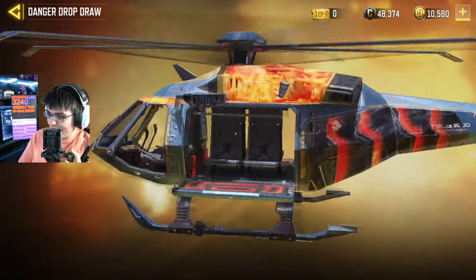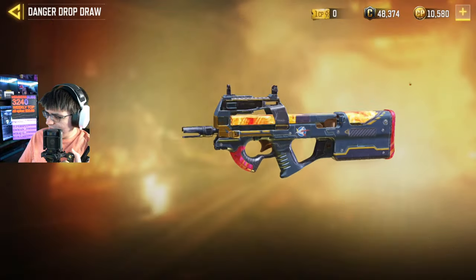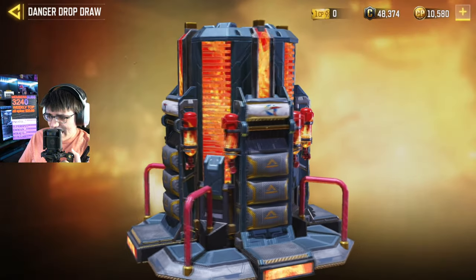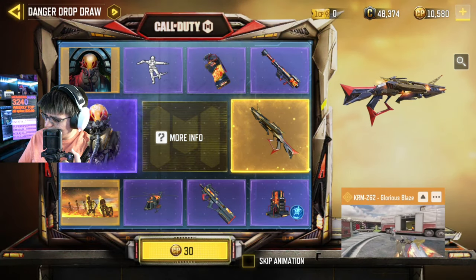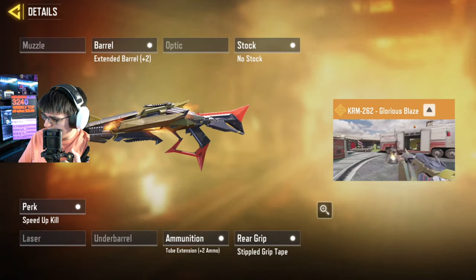We got this right here but I don't really play the battery mode. We got the CB4 — kind of basic, probably not going to show with camos. Then we got the airborne thing which, yeah, everything else is kind of basic. But this — the Glorious Blaze — oh look at the fire effect, let's get a better look at this.